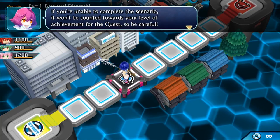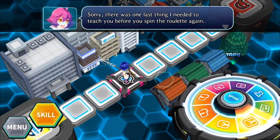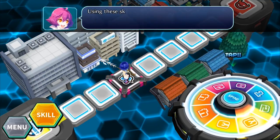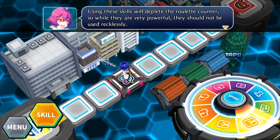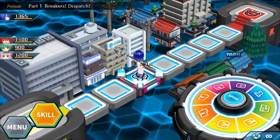If you're unable to complete the scenario you won't be counted towards your level achievement, so be careful. Quest skills activate during quests to provide useful effects — using these skills depletes your roulette counter, so while they're very powerful they should not be used recklessly.